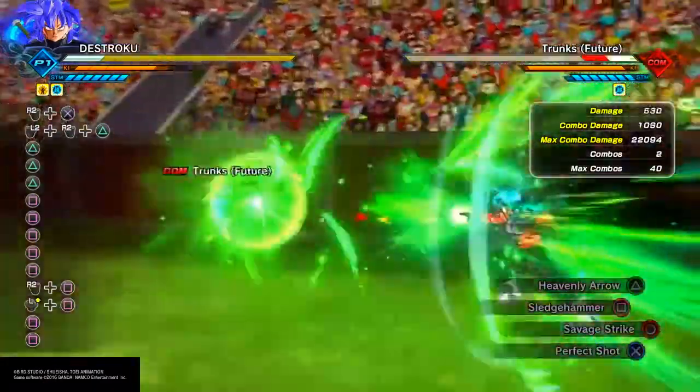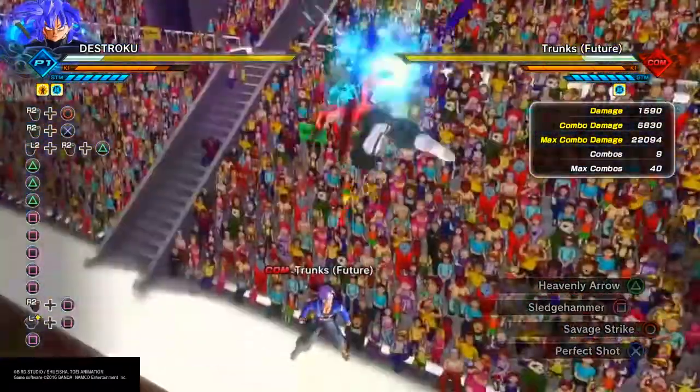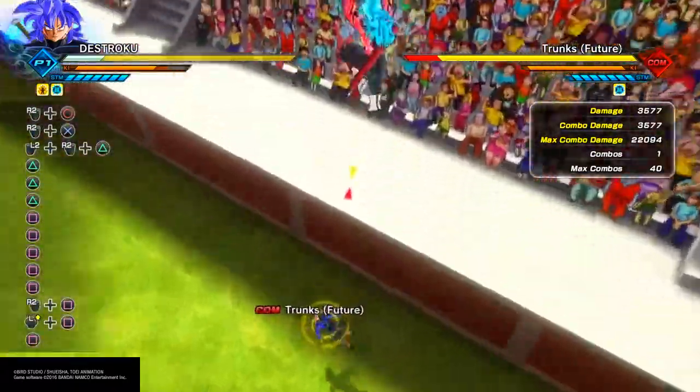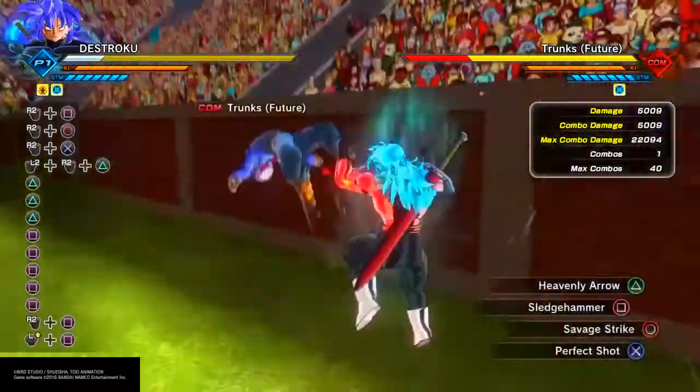Look how much Perfect Shot does — 5k, 5.8k damage. Savage Strike — 3.5k damage. And fully charged Sledgehammer — 5k damage.